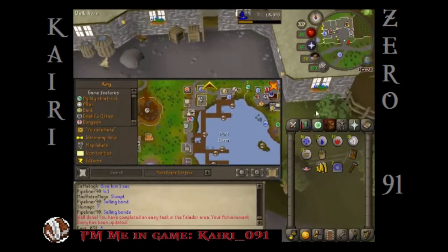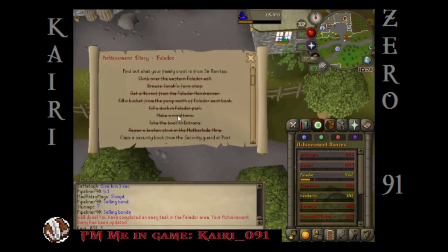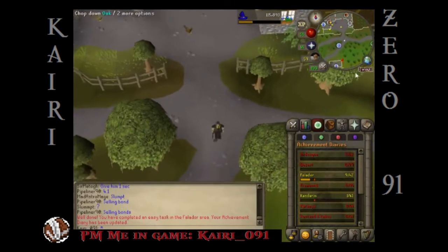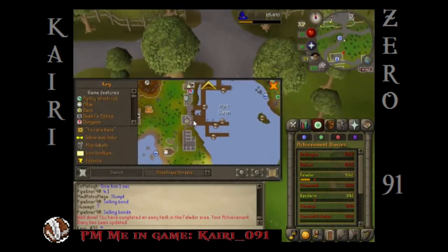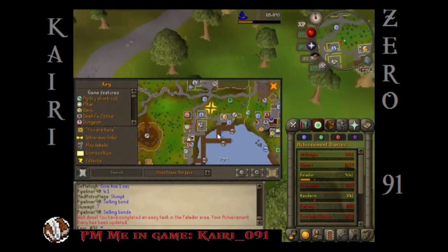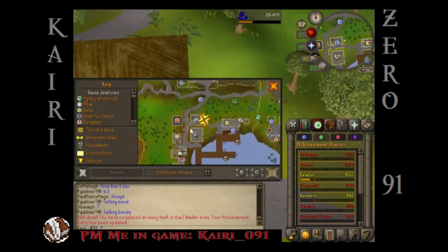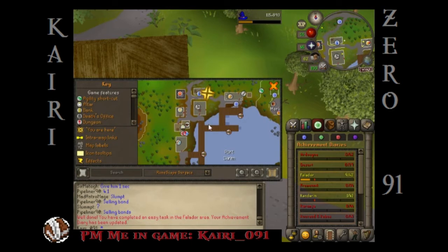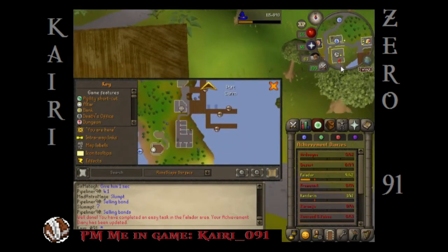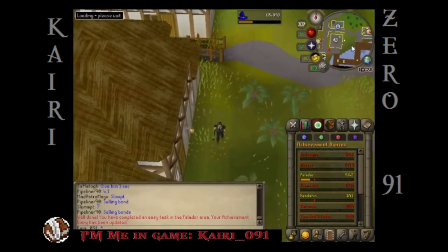Port Sarim jail — I thought there was a Draynor jail. There's a Port Sarim jail — do they mean Draynor jail? Go watch your dragon sale video, Hulk201, and you'll see — you go to that jail. I don't know where it is. I'm on the map — go down, down, down, it's right there. Man, it's been a while since I did Dragon Slayer I guess — I don't even remember that.